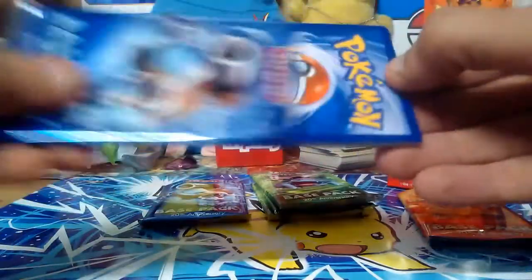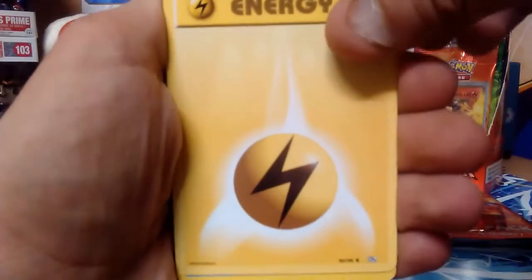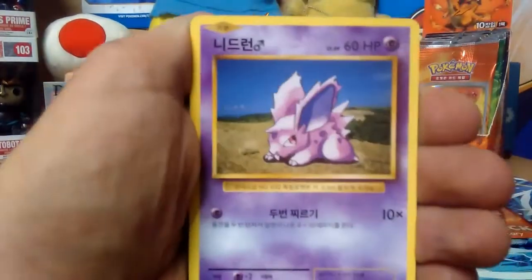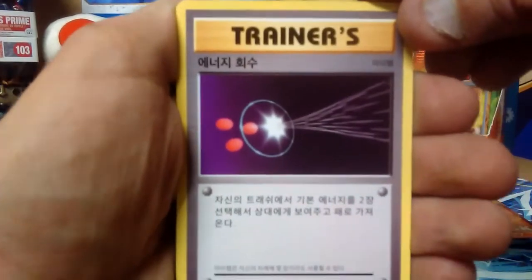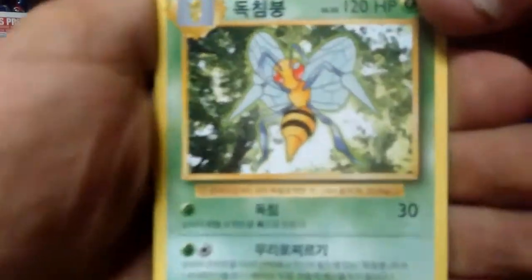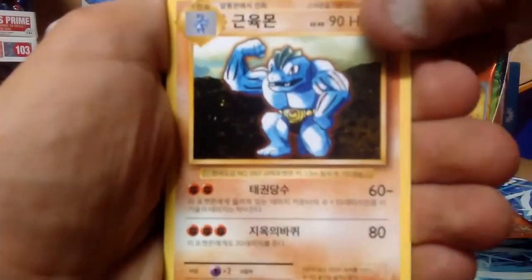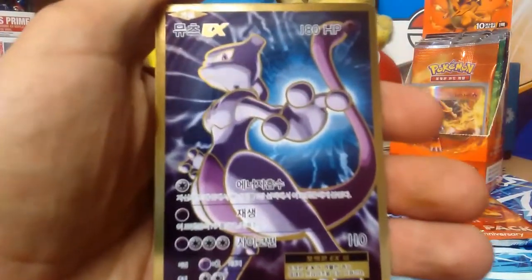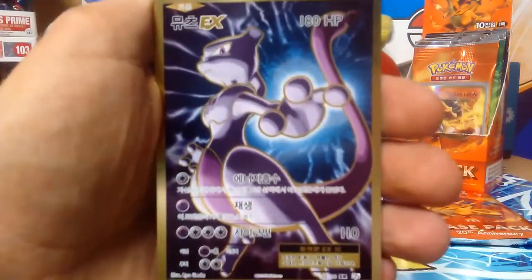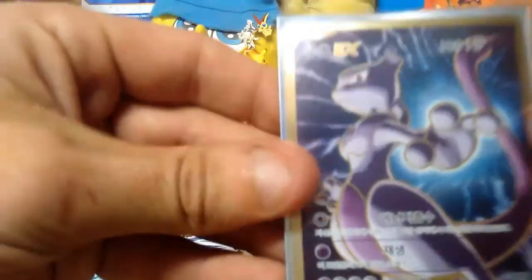Okay, we'll go for a Blast Toys pack. First card Caterpie, then we got a Charmander, Electric Energy, Seal, Nidoran, Diglett — I think that's an Energy Retrieval trainer card — Beedrill card, yes! Machoke. Mewtwo Full Art EX — no way! These packs are going off the chain. Sleeve that bad boy up. That is so gangster!